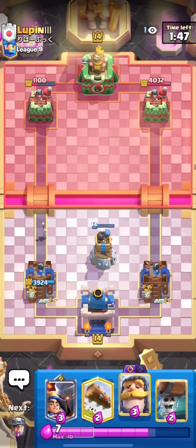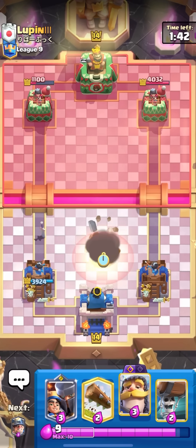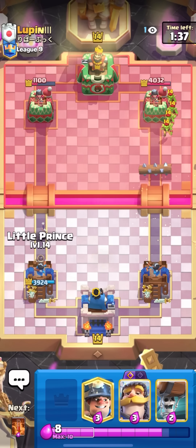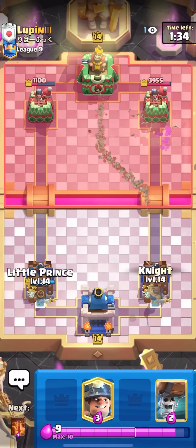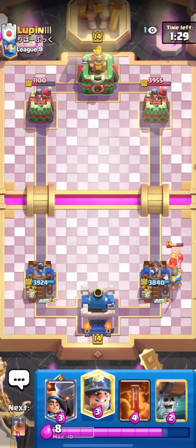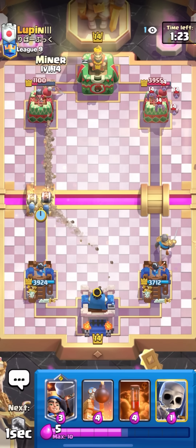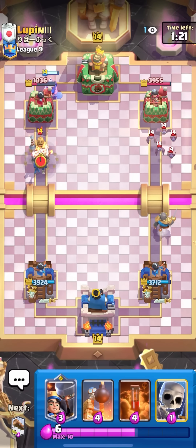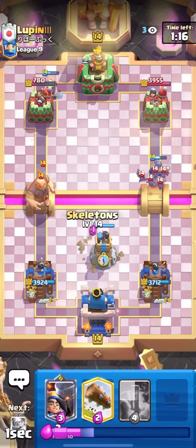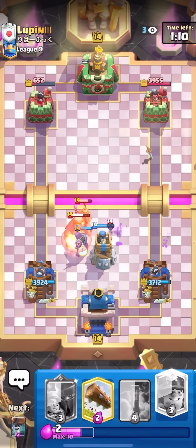I'm kind of destroying this guy right now. I'm just gonna go for my log on the right — I could Little Prince but I want to save it. I'm gonna go for my knight here to try to catch that miner. Unfortunately I don't catch the miner but it's not the end of the world — I don't really mind as long as I'm not in a terrible position. I'll go for the miner wall breakers. He's probably gonna have a prince — yeah he does. I can just defend that with my bomb tower and then skeletons.